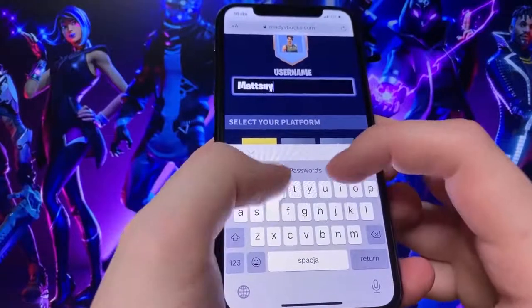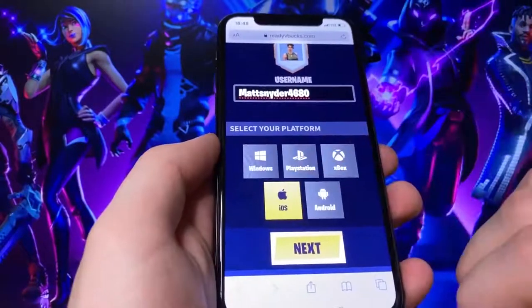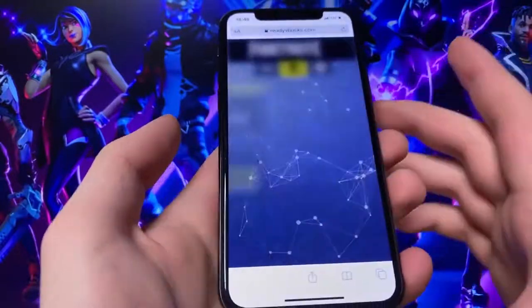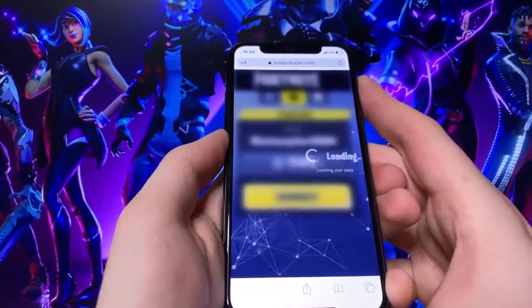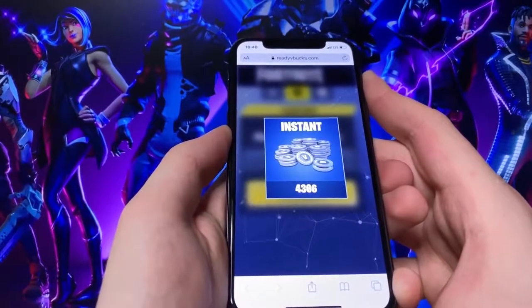So I'm going to type my username here. I'm going to select my platform here. I'm going to show you in this quick little video how to do it. It's only a minute long. It's really easy to do. So I'm going to select 10,000 there. I'm going to hit generate. And then as long as the website has V-Bucks available, it will complete the generation process pretty fast. It only takes about 10 seconds. So just give it a second here.